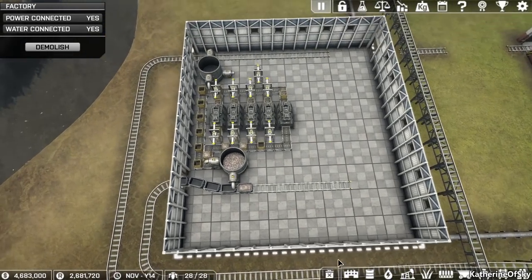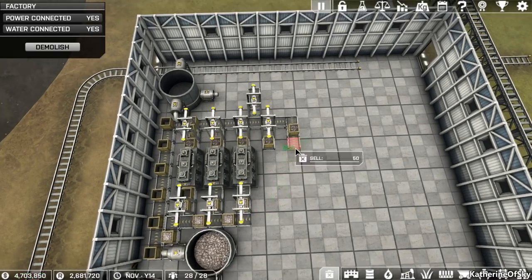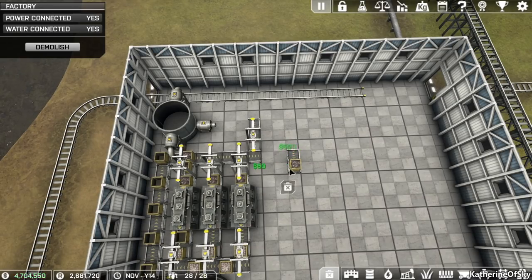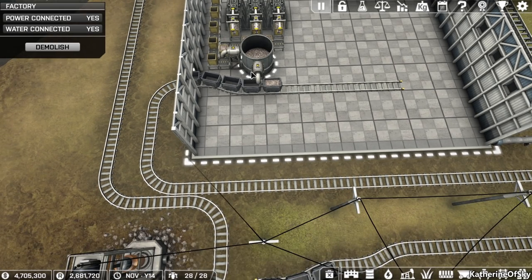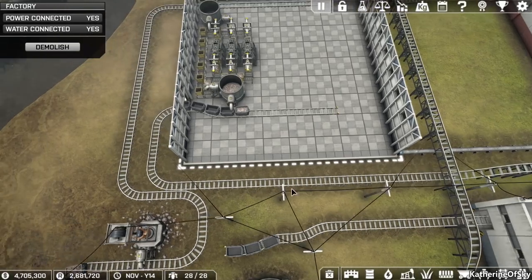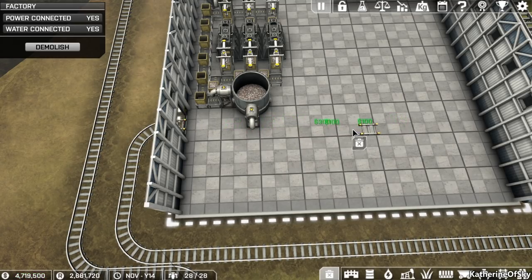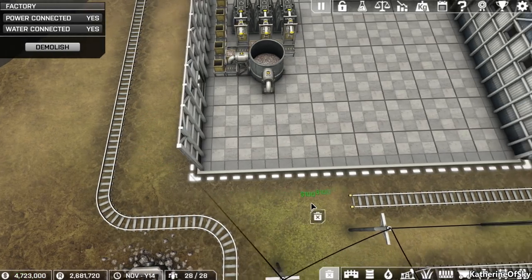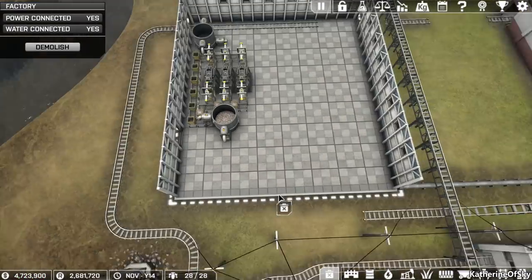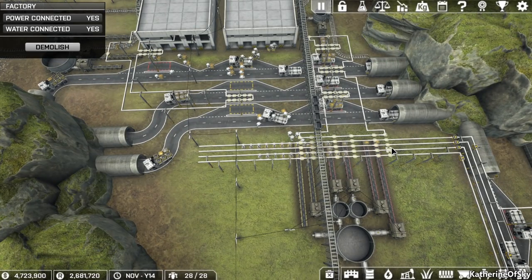So what we want to do is revamp this whole thing. We need three of these guys and that will give us a little bit more space in this factory. We don't need this train coming in here. In fact, we can move this outside. Let's delete this whole thing and keep the iron we have stored, because gold plus iron equals capacitors — that's what we're after.